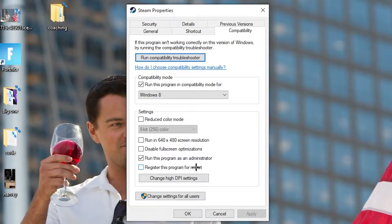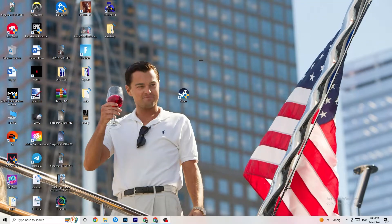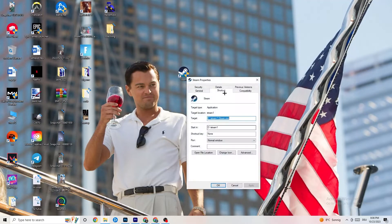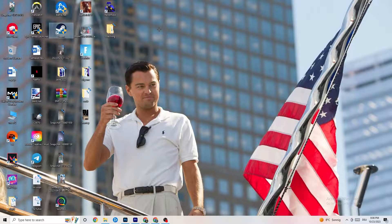Disable 'Register the program for restart,' then hit Apply and OK. Restart your PC — afterwards you'll see the administrator symbol on it and it will always launch as administrator, which will help reduce crashing issues. Do the same thing for your game shortcut: right-click it, apply the same compatibility settings, and restart your PC again.